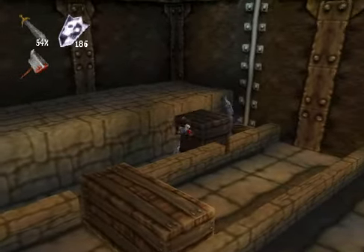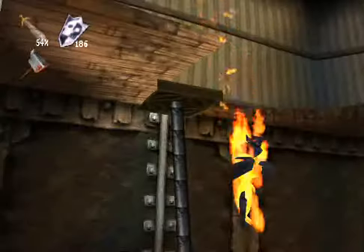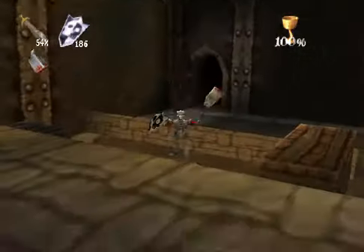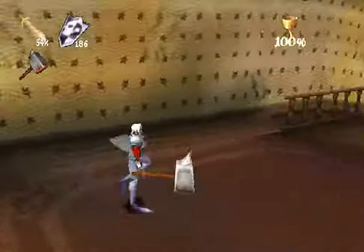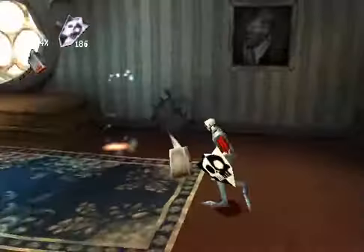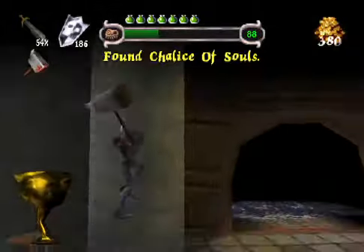Bye bye vampire! Let's see if we can get a better look at it this time. So is this room clear? Room number four, I believe. So now before anything else we're going to go and collect the chalice. We just want to go back to the main hall to collect the chalice. Jump up here and we get the chalice of souls.